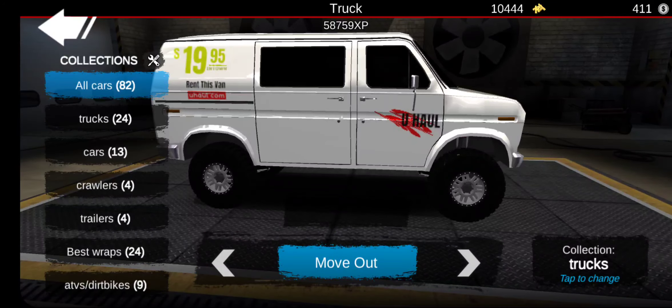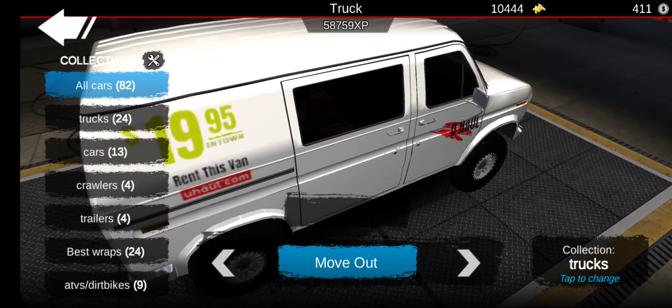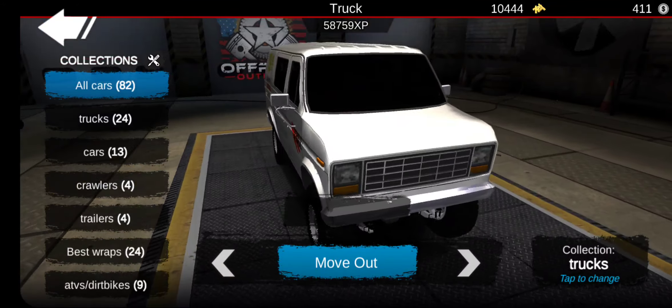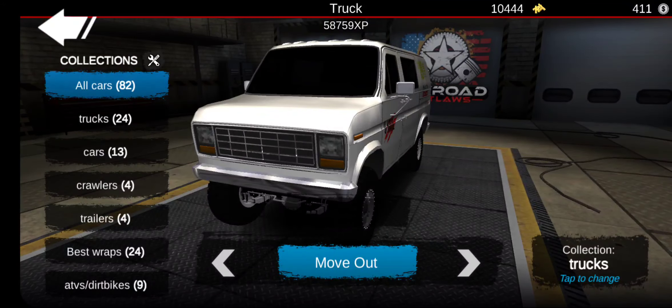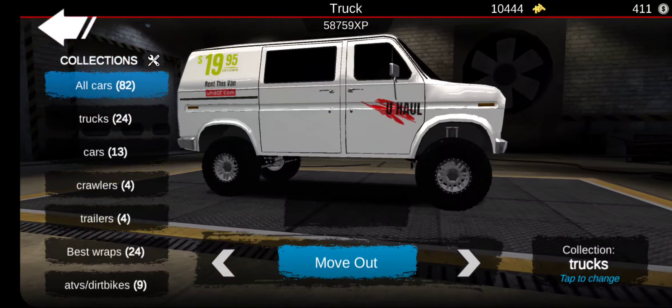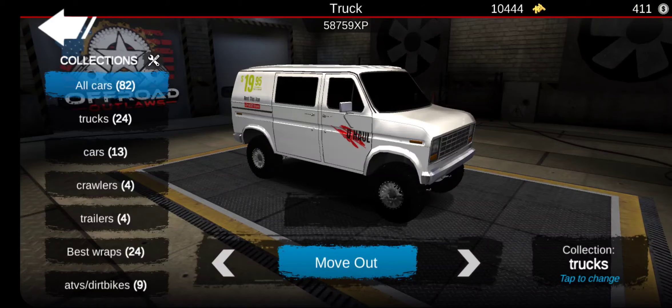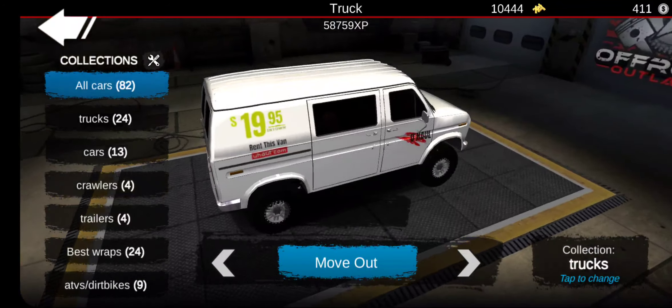Okay, so here's my U-Haul — 1995, for rent, it says in town, rent this van, U-Haul.com. Which is a pretty cool little U-Haul van. I also made this one for a quick little video. Nothing really special — I should make this a drag build probably too. It's not a diesel, it's just sad.